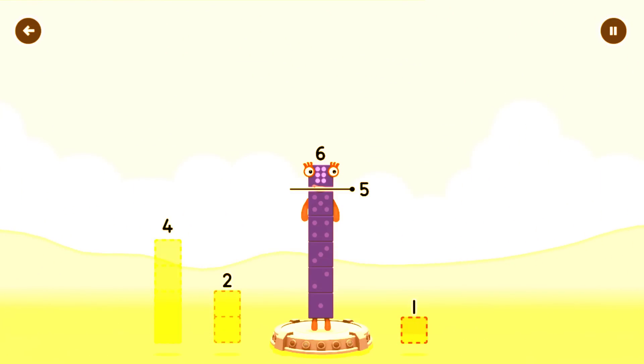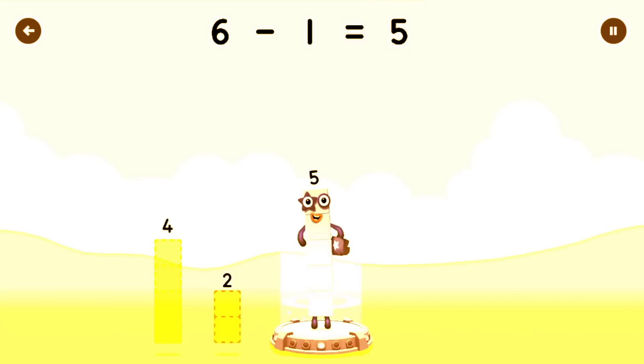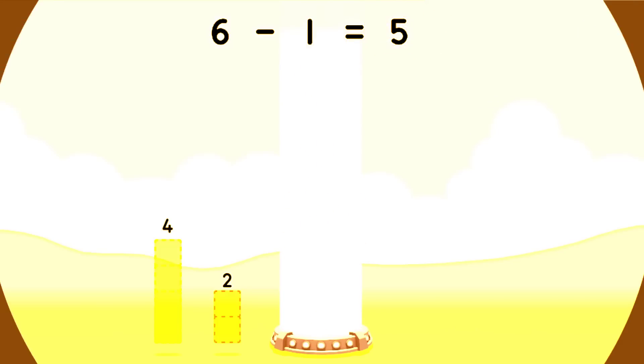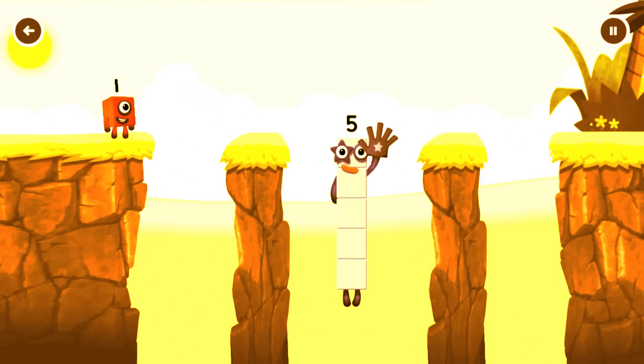Take number blocks away from six to leave five. Have another go. One. Correct! Six minus one equals five. Hi-five! Yes, you got it.